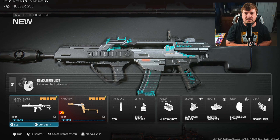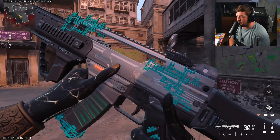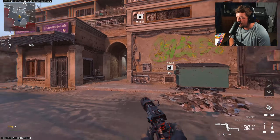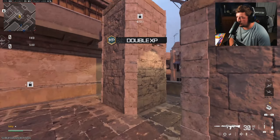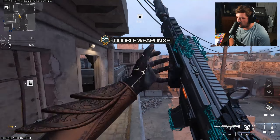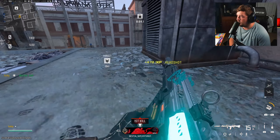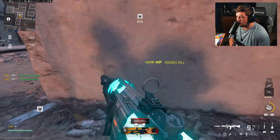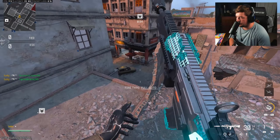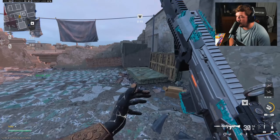Let's jump into the gameplay. You get to see what the Holger 5.56 is all about — hope you enjoy. We're going to be running it up on Karachi. I'm making this setup because I got this cool blueprint that starts to glow. I don't know what triggers it to glow — I don't know if it's kills or if it just randomly glows. We're going to try to run it up here, get some kills, make some people rage. We're going to be aggressive with it as well. I do have a slower-paced weapon, so I've got to be conscientious about the gunfights I'm taking.